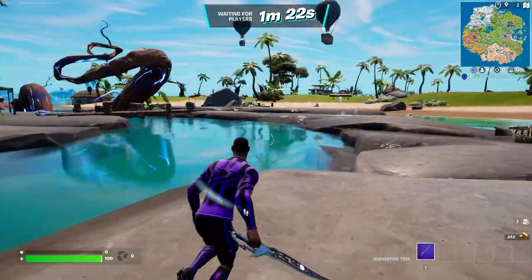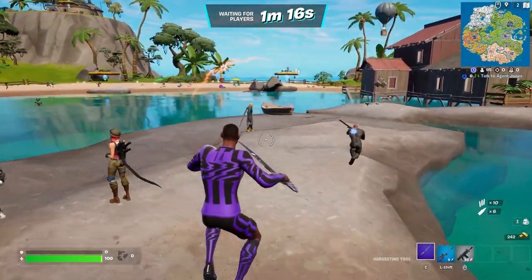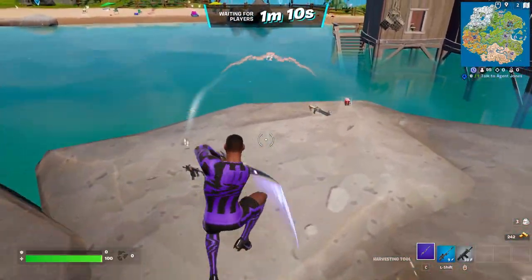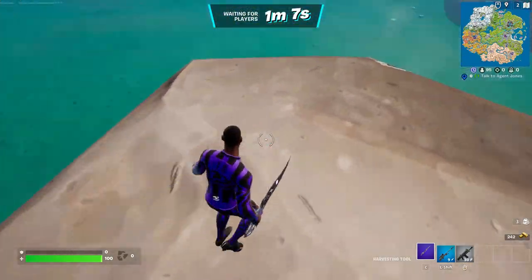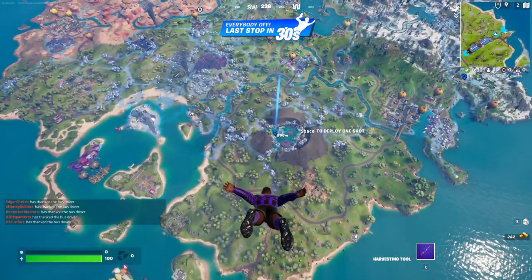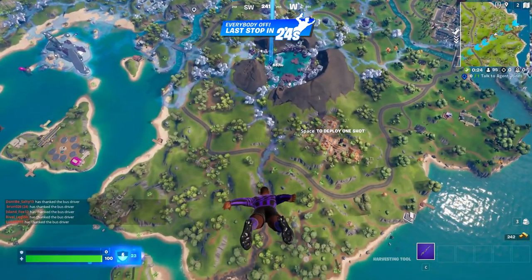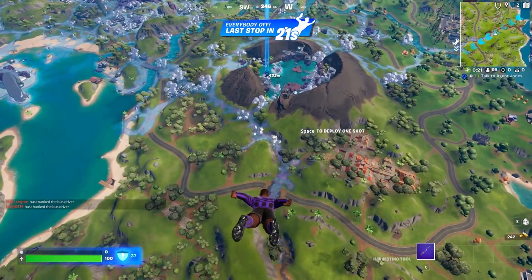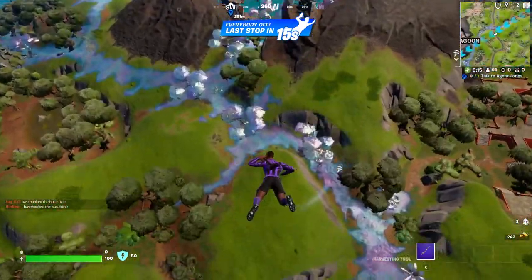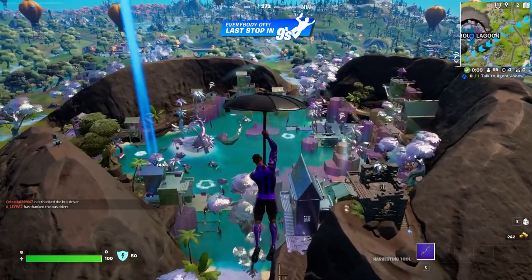Next we have the FFC LeBron James skin. Kind of what I expected — I still like the Neymar one a little bit more, but LeBron still looks pretty cool. We have his purple edit style on and I picked a pickaxe with a little bit of purple on the blade to match. Let's hit up Lustrous Lagoon. I don't usually like dropping here because the loot's not great, but it is a hot drop. Also, the bottom of his cleats are slightly different — Neymar's had yellow on them, this one's all solid black.